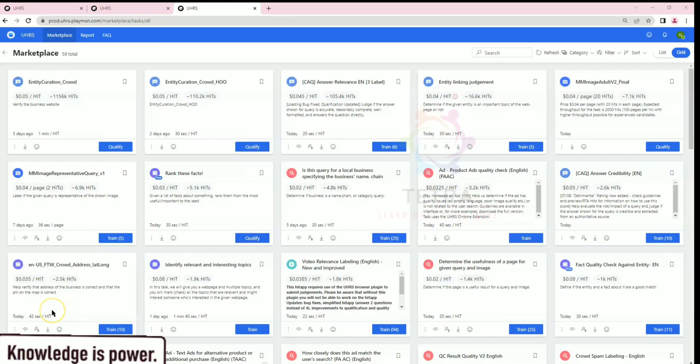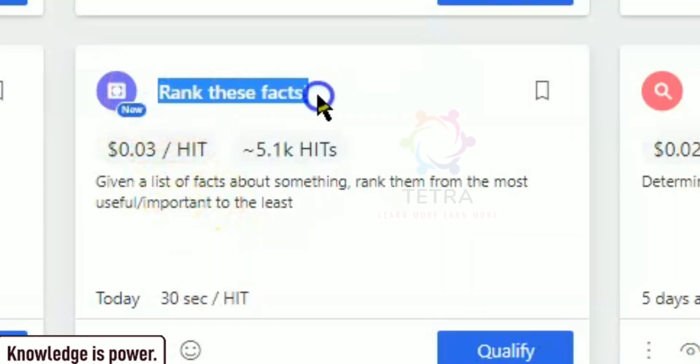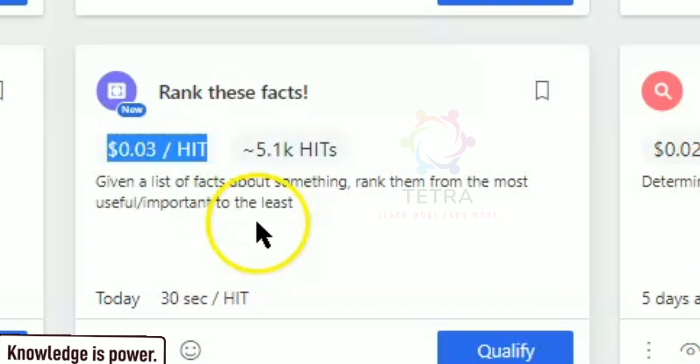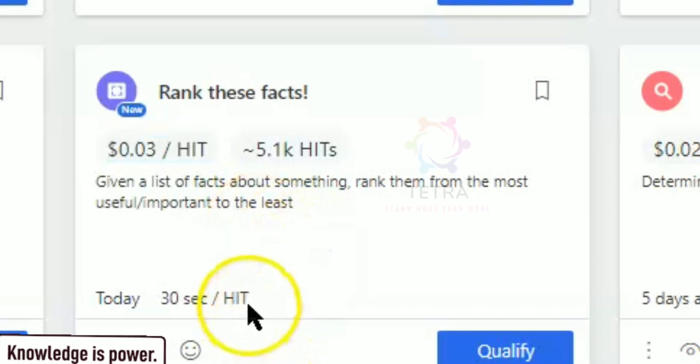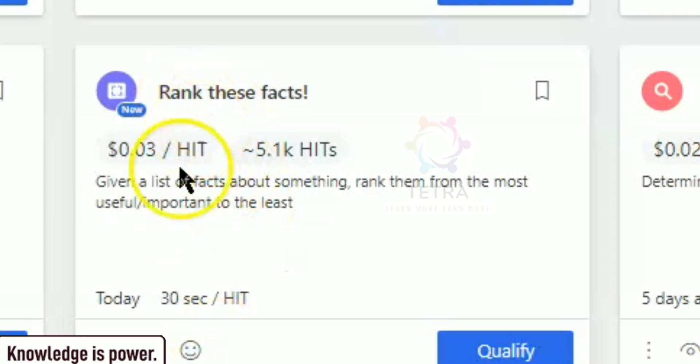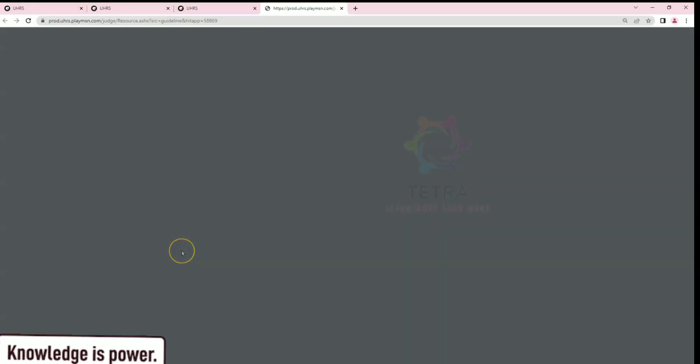Welcome to all of you. Today we are going to qualify the 'Rank This Fact' HIT app. This is a very popular HIT. The price of this setup is $0.03 per HIT, which means it is awesome — 30 seconds per HIT. As always, you must go through the guidelines, so open your guidelines.